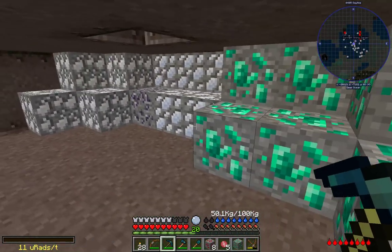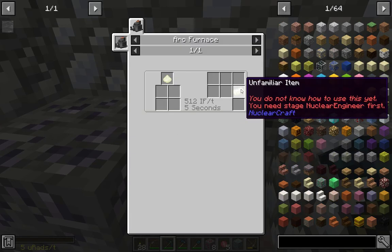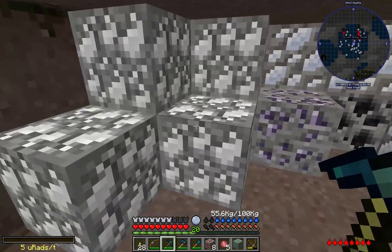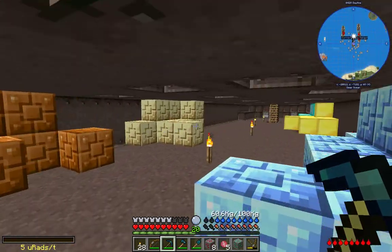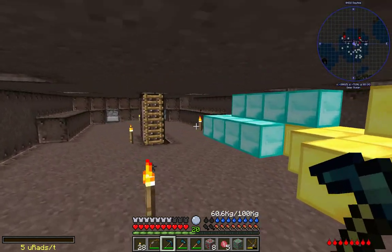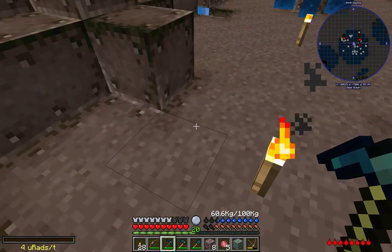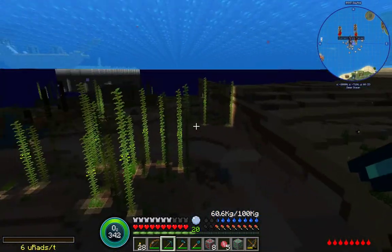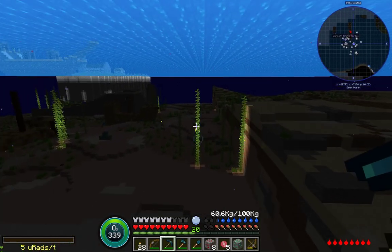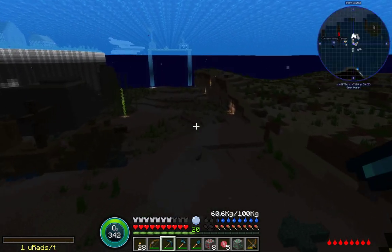That looks like beryllium maybe. That looks like lead. Diamond ore - okay. It's bizarre that I can get these. I don't know if that's useful for anything, but it's something that's happening. It really seems to be absolutely random and I'm kind of boggled by it.